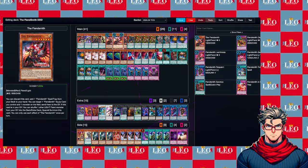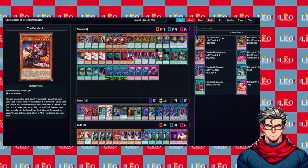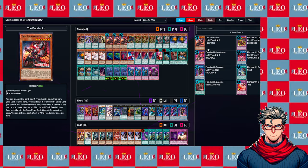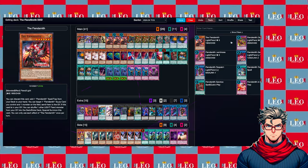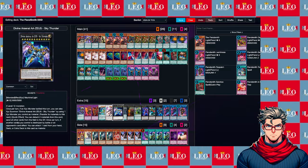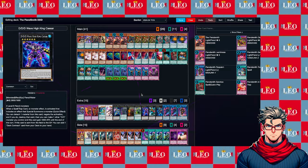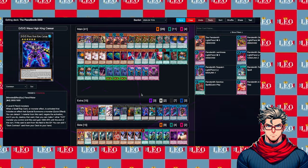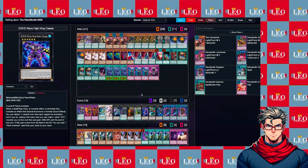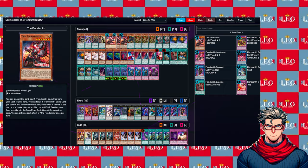The archetype is called the Fiend Smith. The Fiend Smith is a Level 6 Fiend Light monster archetype that focuses around fusion summoning and Link summoning. We're not really going to get into the whole archetype because the only thing we care about is getting the Level 6 Fiend monster out in order to summon Wave High King Caesar. The reason we want to do this is just to get a quick out against Nibiru, but personally I don't think it's really necessary to build an entire deck around one card that could potentially ruin our day.